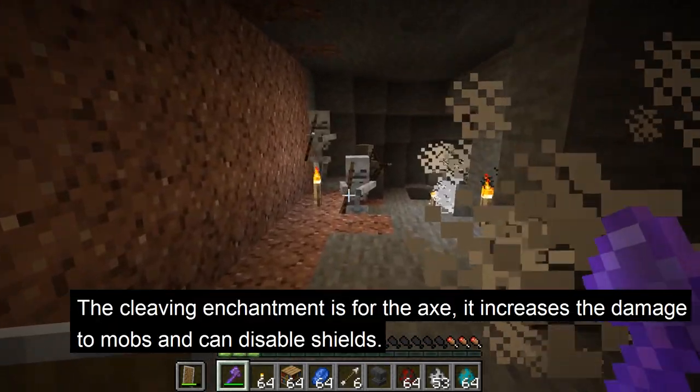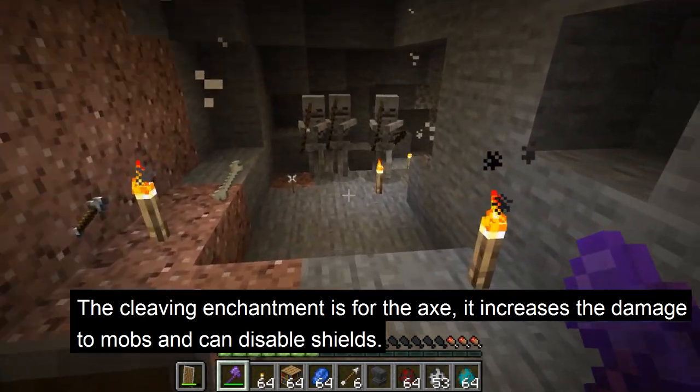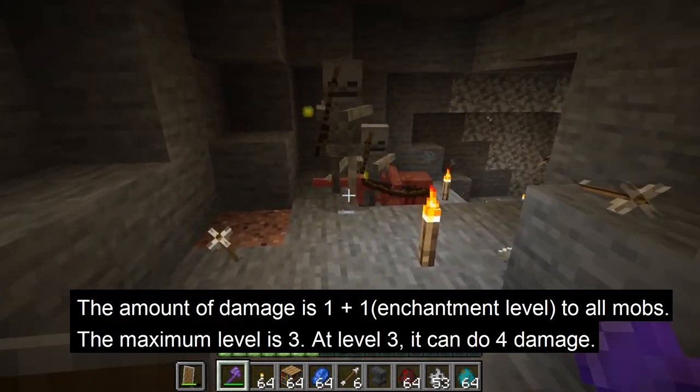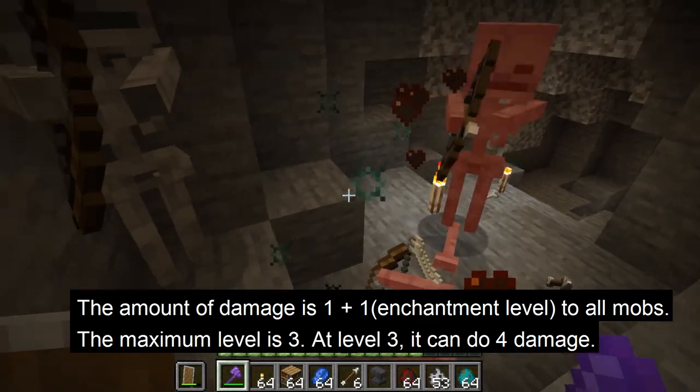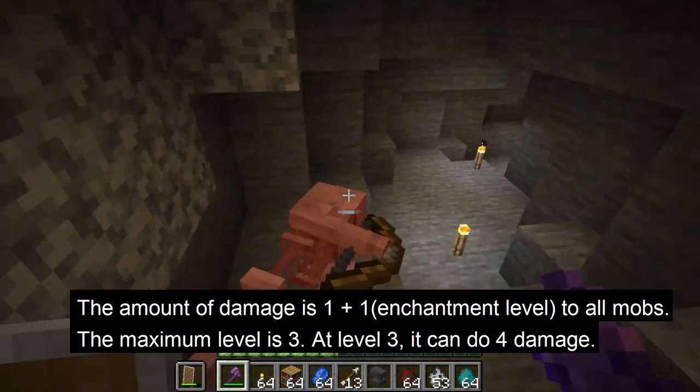The cleaving enchantment's function is it increases the damage to mobs. Also, it can disable shields. The amount of damage it does is 1 plus 1 times the enchantment level. The maximum level is 3, so at level 3, cleaving can do 4 damage.